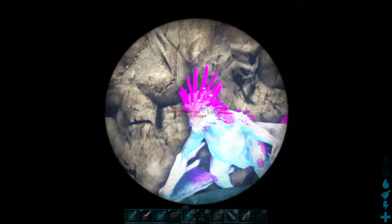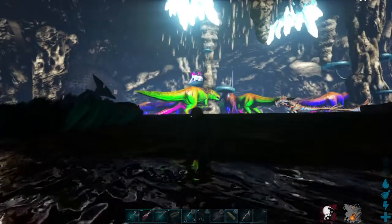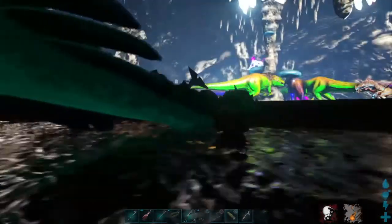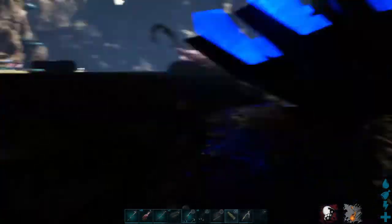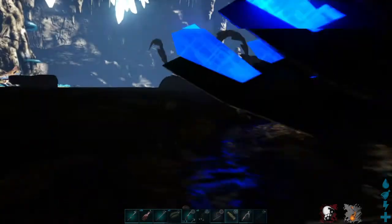That wyvern is way too nice, god damn. Hell yeah, I gotta screenshot that. Everything it's got is colorful, god damn. Remember that quetzal we had on official — that green one? Yeah, it was green. We're gonna need that cliff platform unless you find anything else. Let me know if you find a placement.